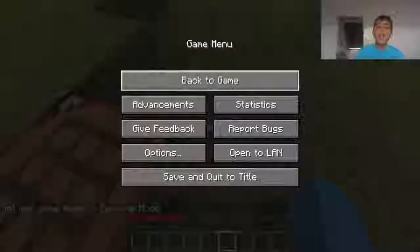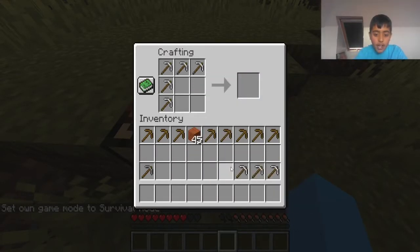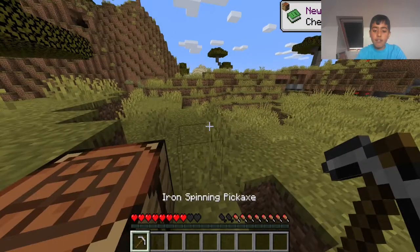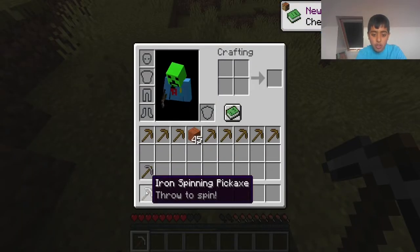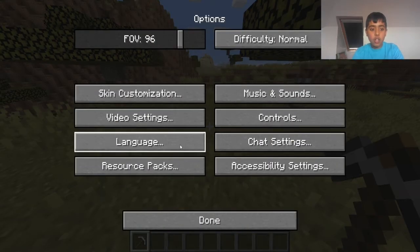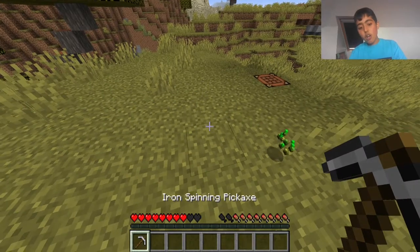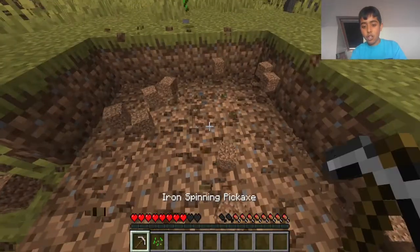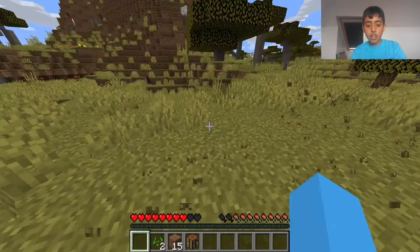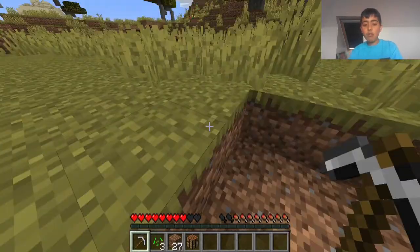So it goes from iron pickaxes and higher — this is all from creative mode. Let's try it with iron. We get the knowledge book! Now we have a throwing pickaxe. We can use this to our advantage. You press Q to throw it — whoa, what does that even do? Oh no, that's not good. Now we have the throwing pickaxe.